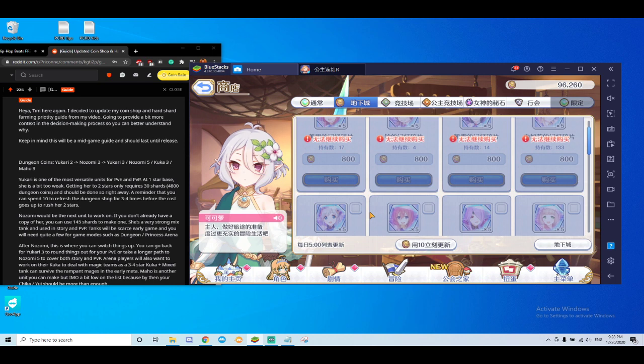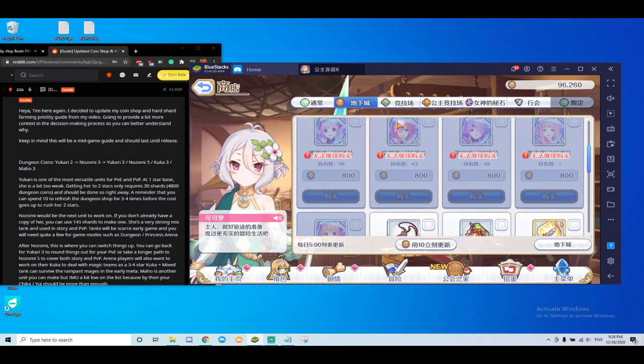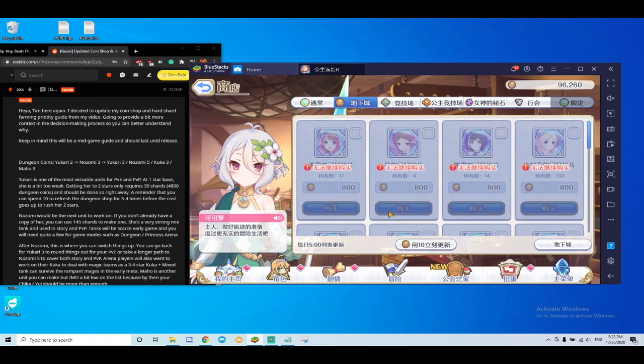It's worth buying the monthly card because you get 3,000 dungeon coins per day if you can clear VH Tower — so that's less than 10 days for Nozomi. It's very fast, and Nozomi is a really good mixed tank at three star.